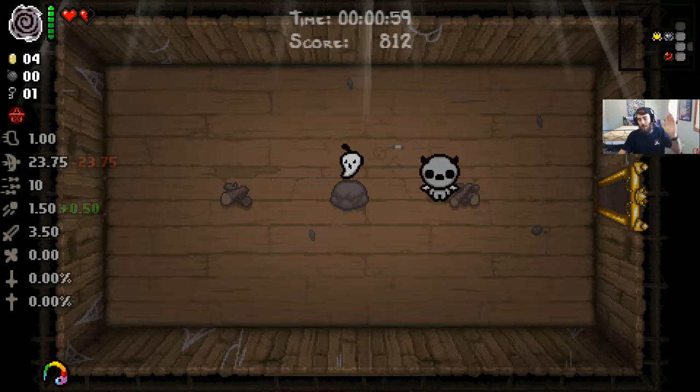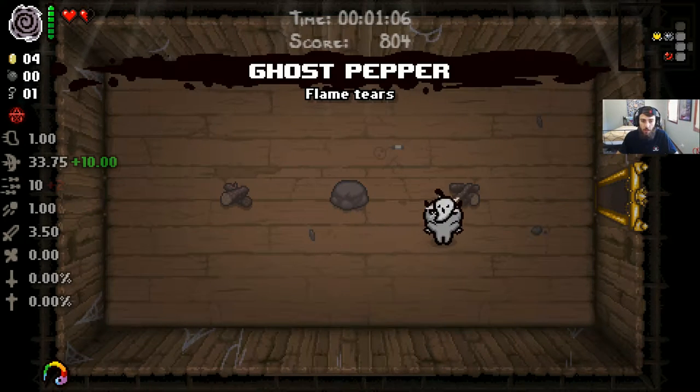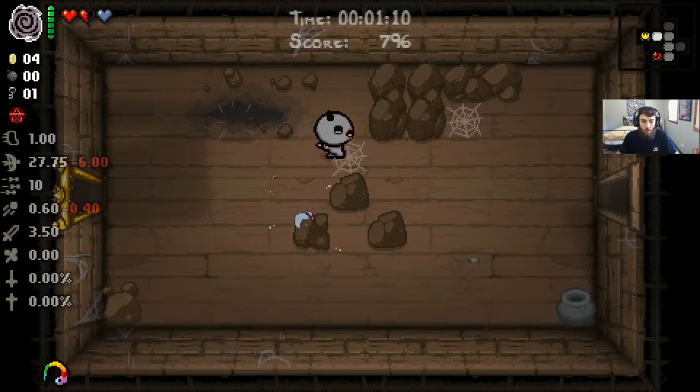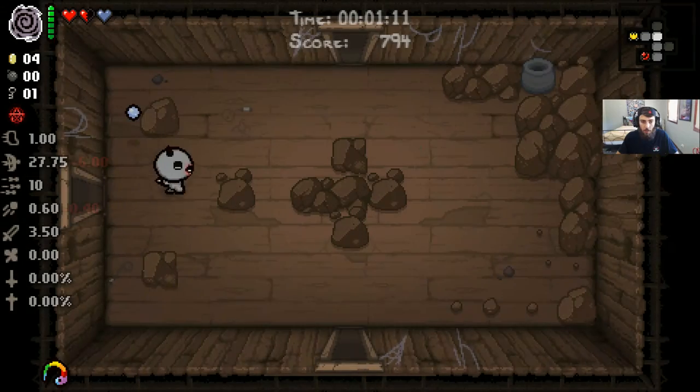Also, if there's an item that's not a spacebar item and we use Void, it basically gives us a random stat upgrade — we might get boosted damage or anything like that. Ghost pepper — flame tears. Oh this is cool. I shouldn't pick that up, I stuffed up a little bit.